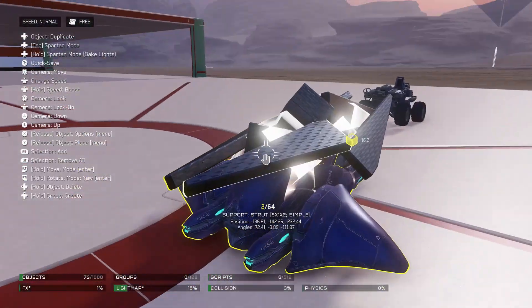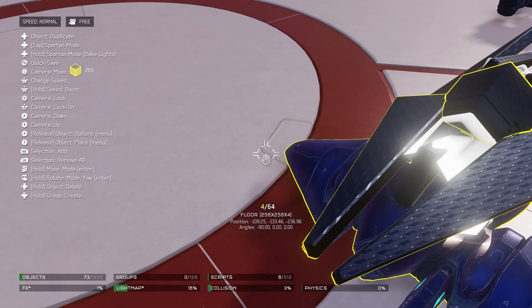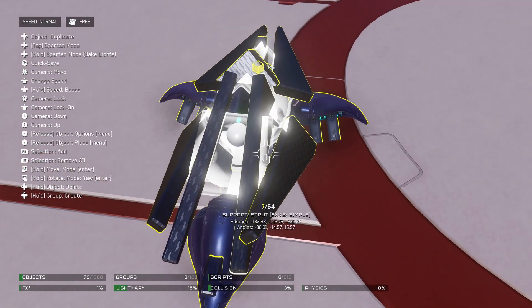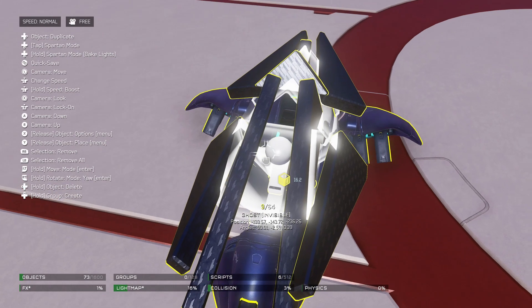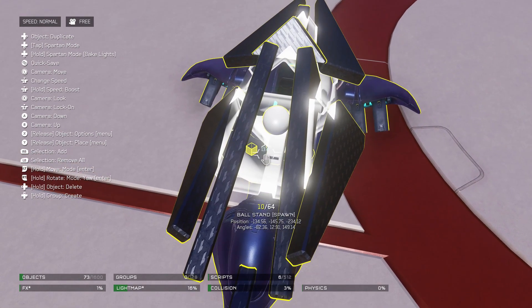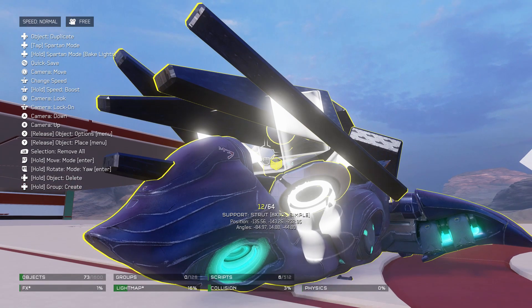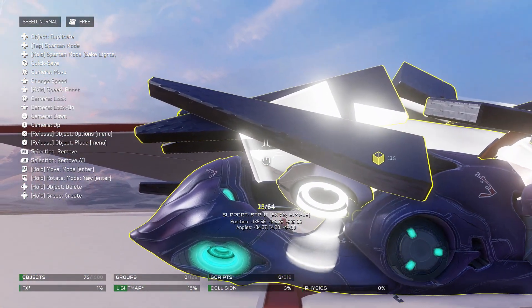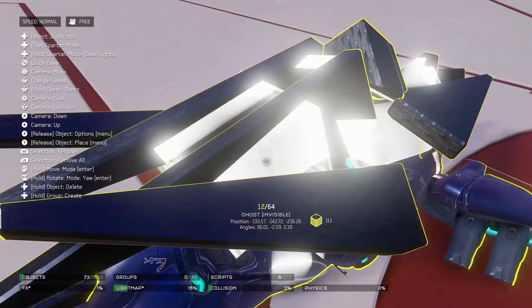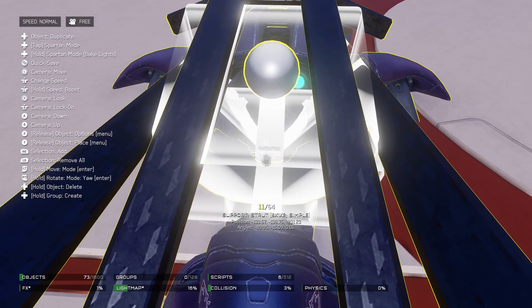And now what I need to do is go through and select all the parts. So there's one, two, three, four — I need to get that, can't un-select that — five, six, seven, eight, nine. There's only supposed to be 16 pieces. There's just 10, 11. Trying to get this invisible thing right here. It's light boxes, so I'm going to have to find where it's actually based at.